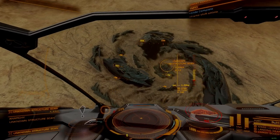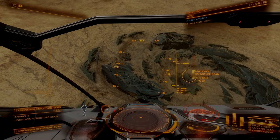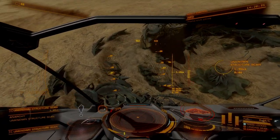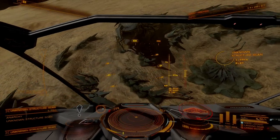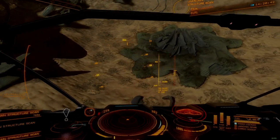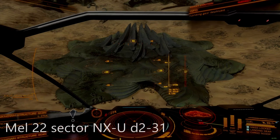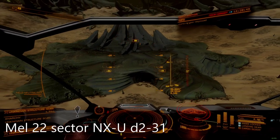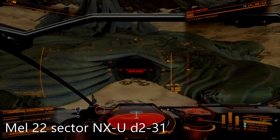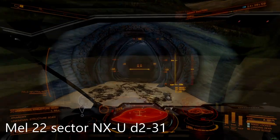Creating an unclassified relic requires the use of an active Thargoid surface site. These are the large spiral ruins scattered around the Pleiades sector. Pay special attention to the active descriptor, as an inactive site will not respond to probe signals and cannot perform the functions required. I used the known active site at Mel 22 sector NX-U D2-31, but you can find a list of known active and inactive sites at the Elite Dangerous fandom.